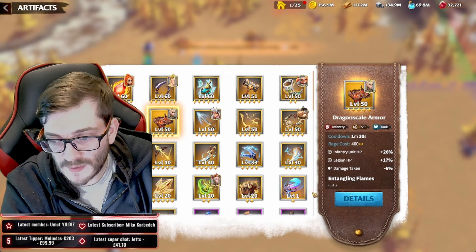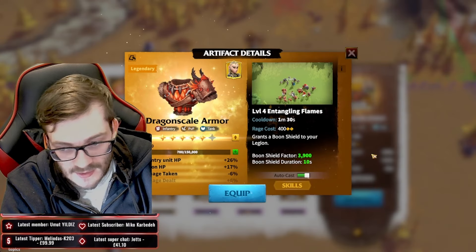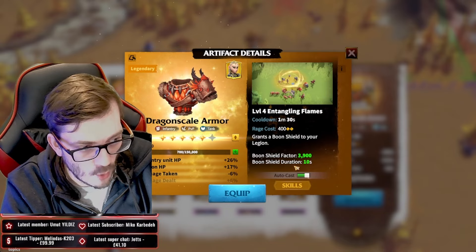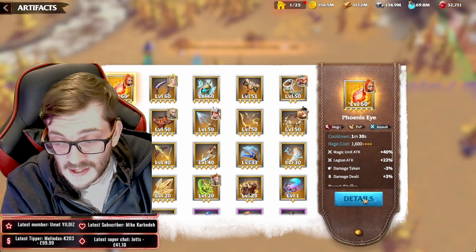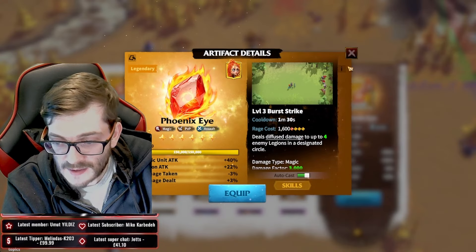To enable auto cast, go to any of your equipped artifacts like my Dragon Scale Armor. Hit the details tab, go into the upgrade area, and you'll see the auto cast feature to switch it on. I could do the same thing with the Phoenix Eye — turn auto cast on — and you'll notice the Phoenix Eye gets the same swirly animation.